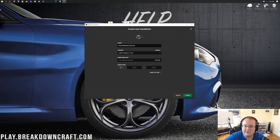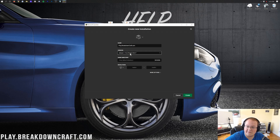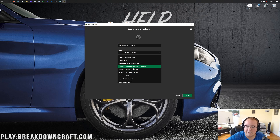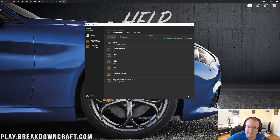Once you've got your name entered, click on the Version drop-down box and find 'release 1.16.2-forge.' Mine's right at the top — if you have multiple ones, click the one closest to the top, or scroll down to find it. Then click the green Create button in the bottom right. Now you'll have the Forge profile listed, showing 1.16.2-forge. Hover over it and click the green play button, and Minecraft will open.